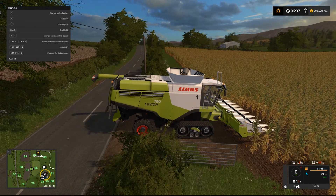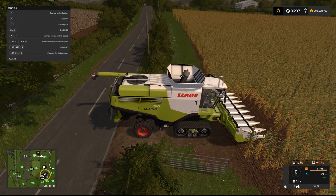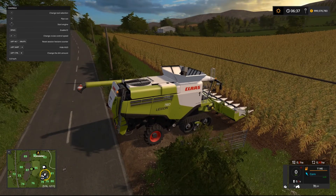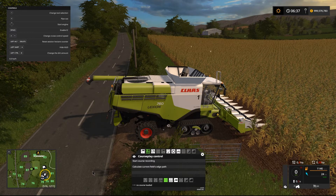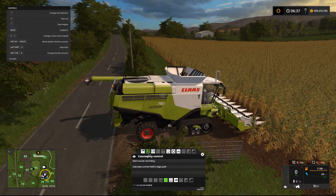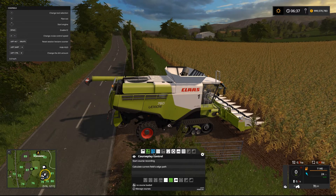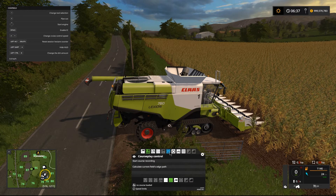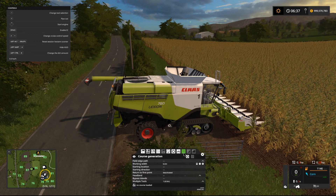Okay, so here we are. We're down at field 86 and we've got our Class combine ready to go. We're going to do a bit of a corn harvest. So what we're going to do is head in and set up our course. Now, courseplay itself, there's not much that's changed with all the basic stuff here. We're going to set up to do a bit of field work.